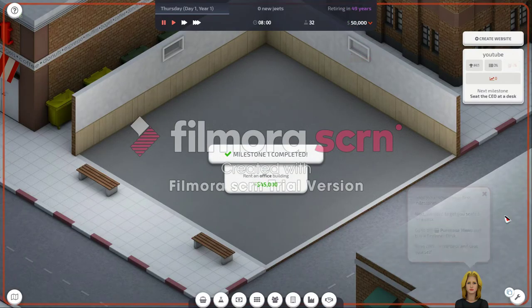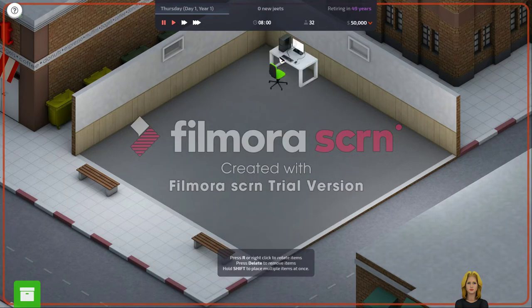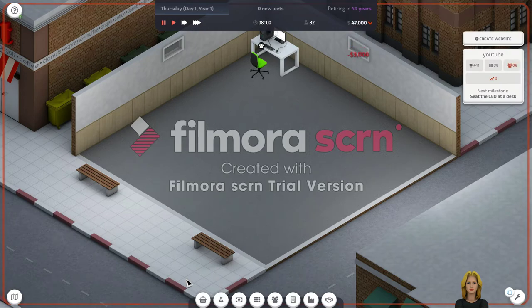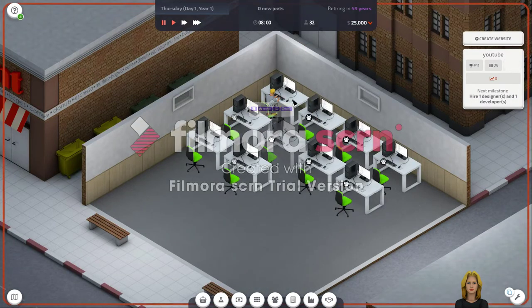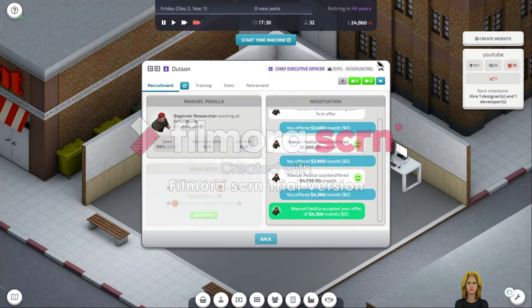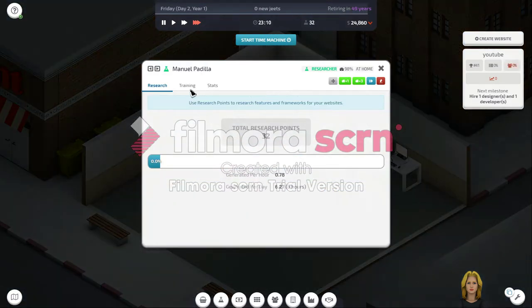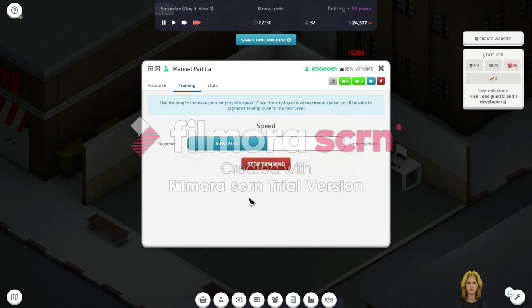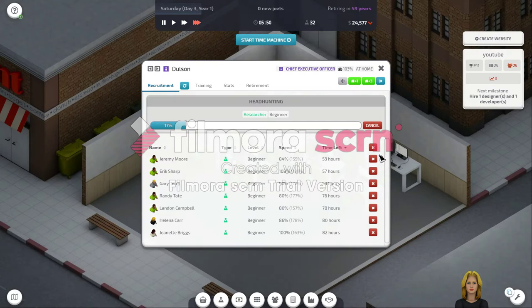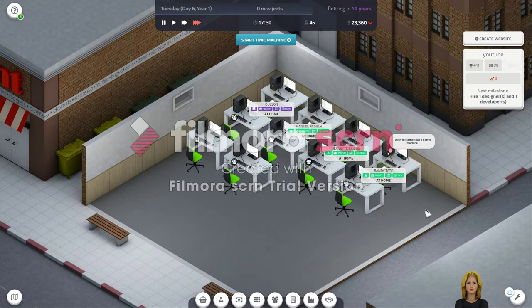Now we need to purchase some desks. Purchase item, desks. I'm gonna purchase some more. Now what we need to do is hire some designers, developers and researchers. I'm gonna hire three of each — researchers, developers and designers. Let's start with the researchers. Headhunt. Here we got one researcher, so let's start him training.